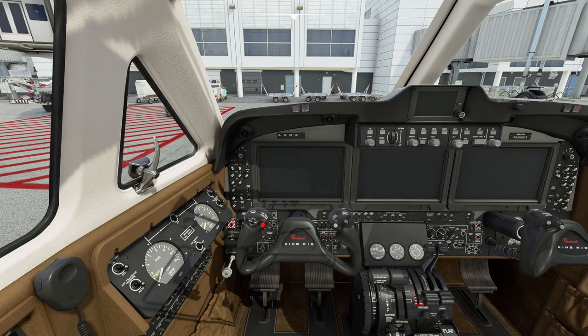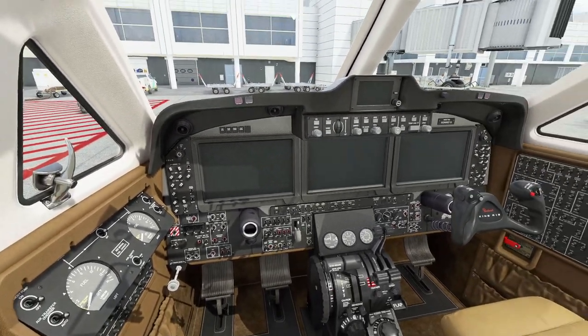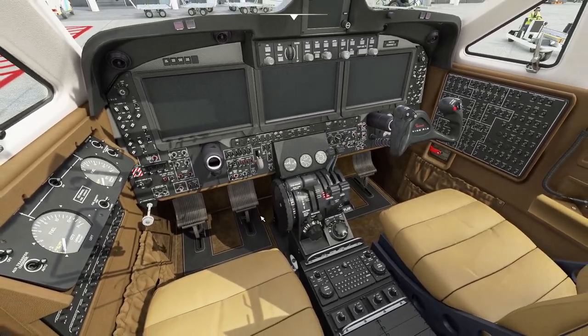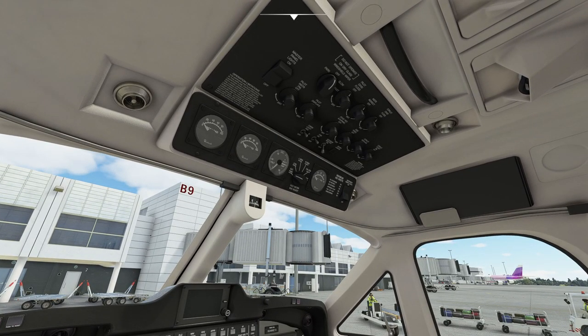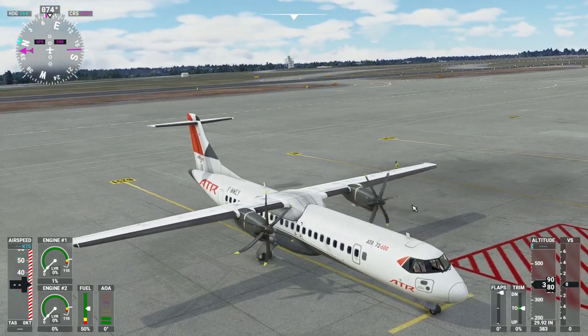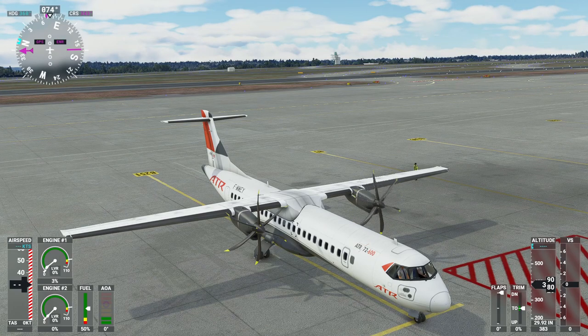The inside looks something like this — it's the interior of a Beechcraft King Air, as you can see here. It could be similar to the ATR, not quite, but at least we have a fully working cockpit. I need to figure out how to make it work because I'm not really familiar with the King Air. I managed, and this is the startup. I just pressed Ctrl+E — I don't want to lie. Ctrl+E was too easy not to do it right now.